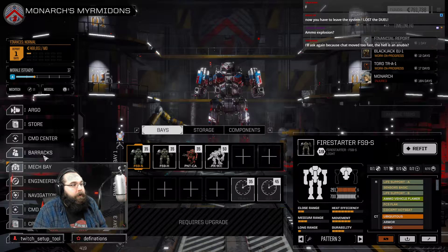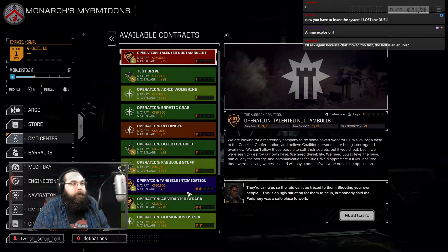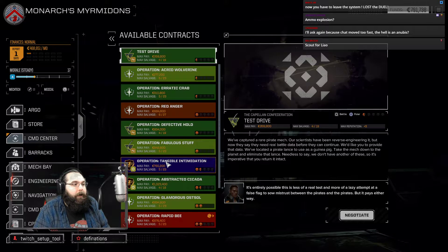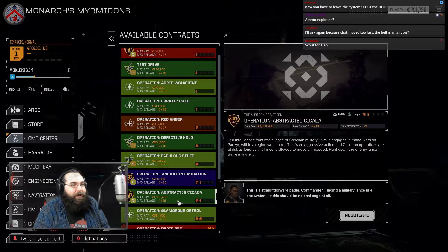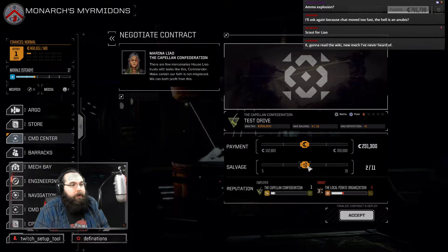Really should turn this around into another mission. The Anubis is a small, stealthy scout mech — normally they don't have large lasers, at least not the ones I normally run into. Could try turning that into a battle against the Capellans, but no, that's against a proper house force — we would never actually win it. Could do a loud test drive against the pirates — sure, why not?